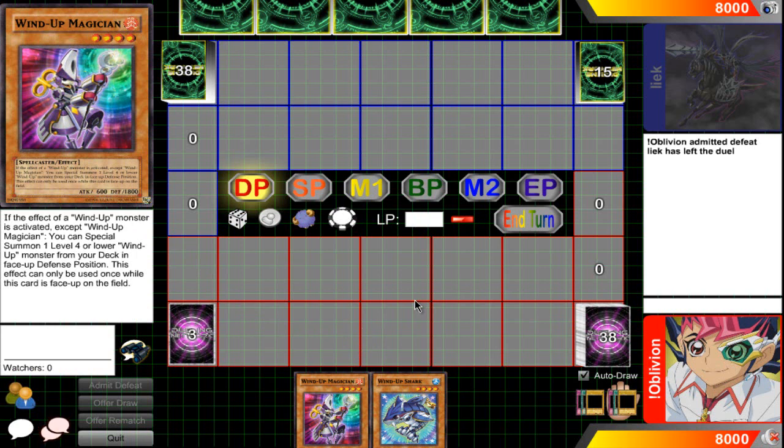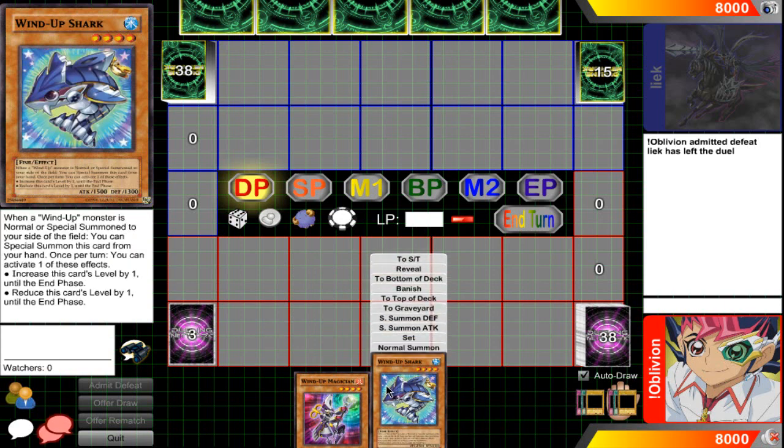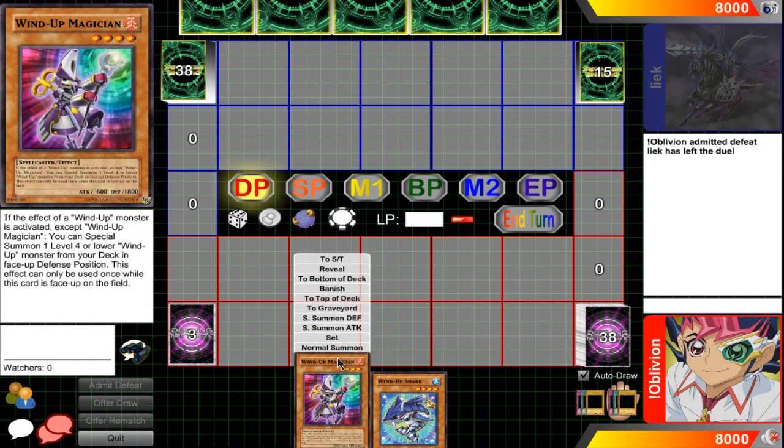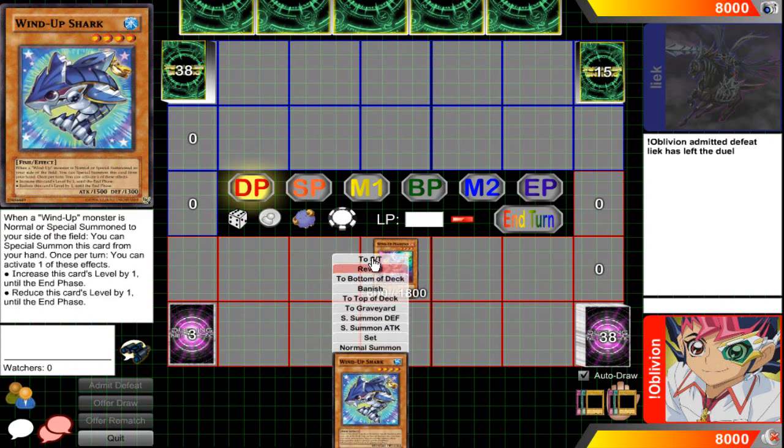I'm going to show you guys a simple OTK — it's almost like the Inzektor OTKs in that it only needs two cards: Wind-Up Shark and Wind-Up Magician. With Magician going to three, you could basically have this set up by turn two at max if you open a Factory and you're running an efficient Wind-Up deck. So here's the combo: you're gonna normal summon the Magician and reveal the Shark.